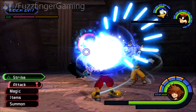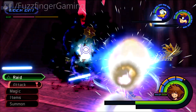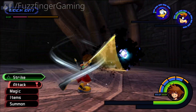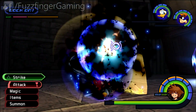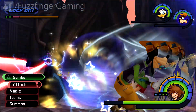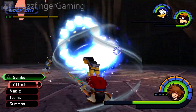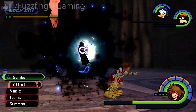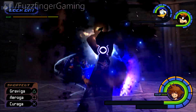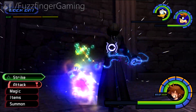So keep him targeted, and then just lay on the damage as and when possible. When he disappears you can't actually hurt him, and then he goes all Sith on us. This lightning stuff hurts as well unfortunately, but don't forget you can hit him with that gravity spell, and that does stun him briefly.